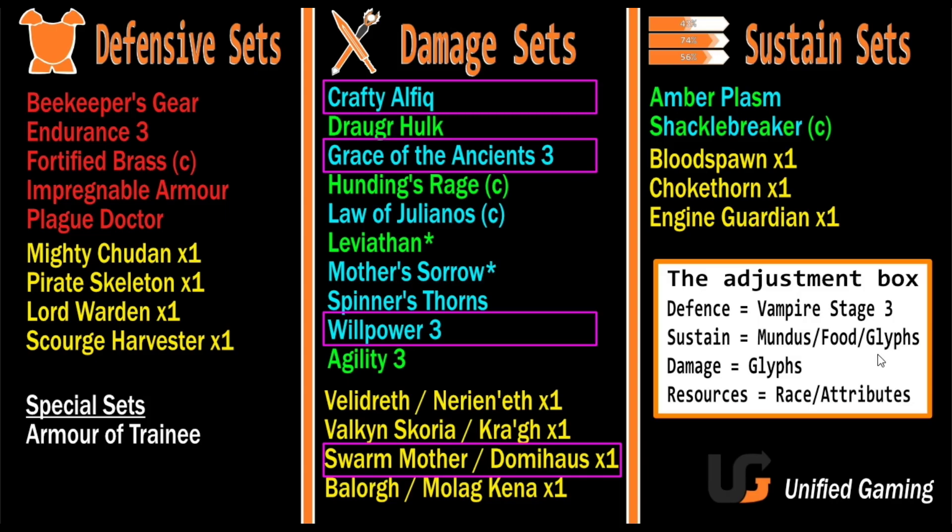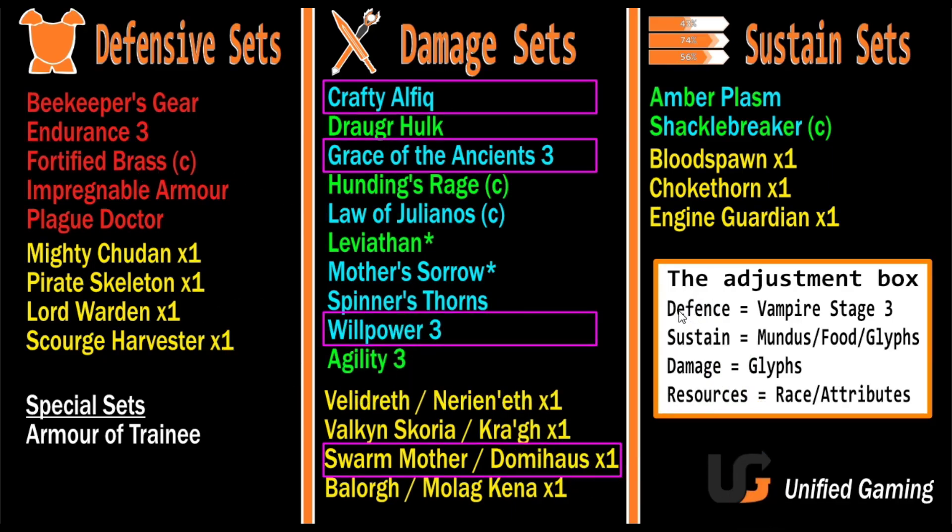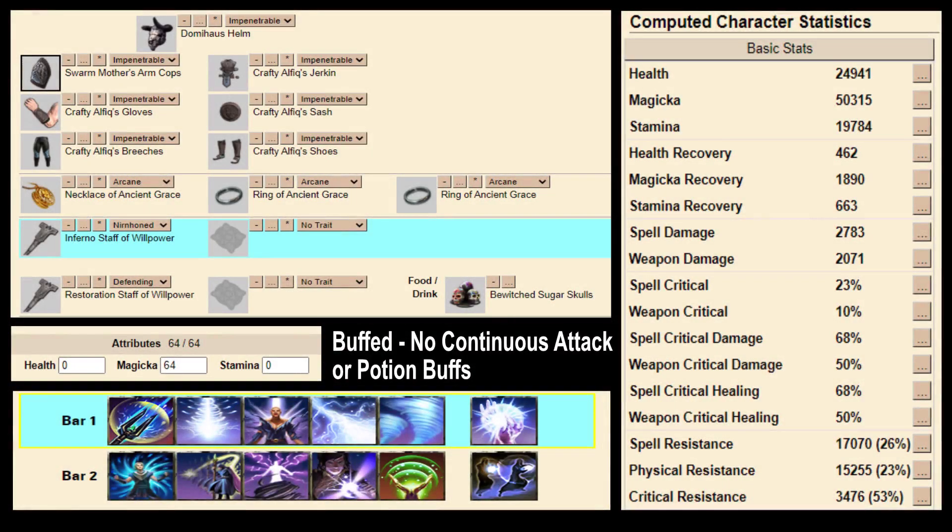To fix sustain, I can change my Mundus, my food, or my glyphs. Using Mundus and glyphs gets me up to 1,900 Magicka recovery with 52k Magicka and around 2,400 spell damage buffed. For defence, the fix is being a Vampire Stage 3. That passive is worth about 10,000 armour on average — up to 15k below 50% health and about 7,000 above 50% — it doesn't show on your stat page but that's effectively what it does.